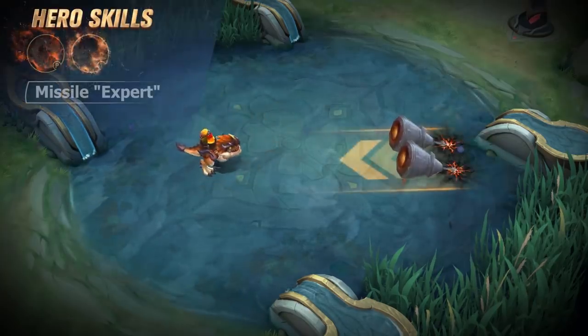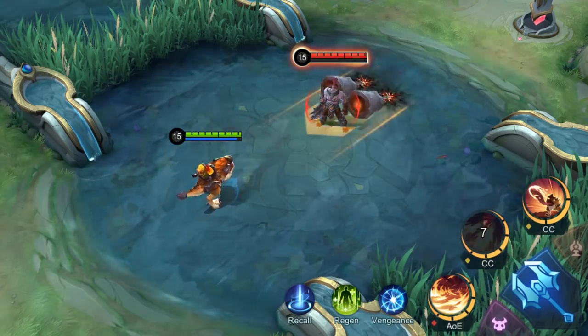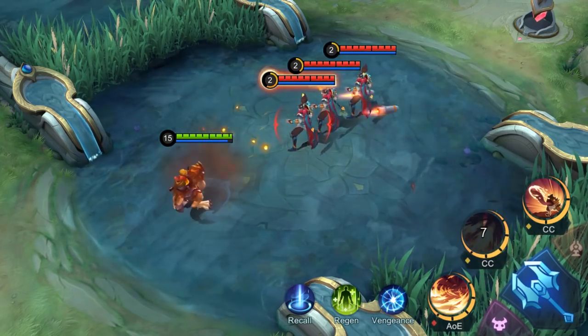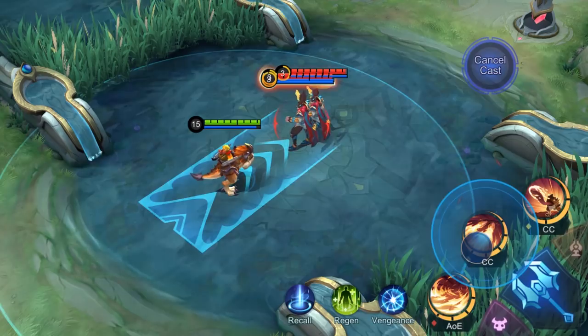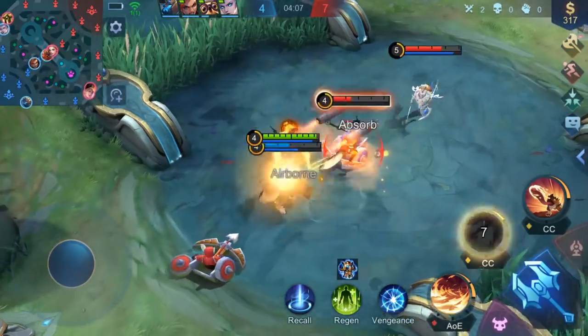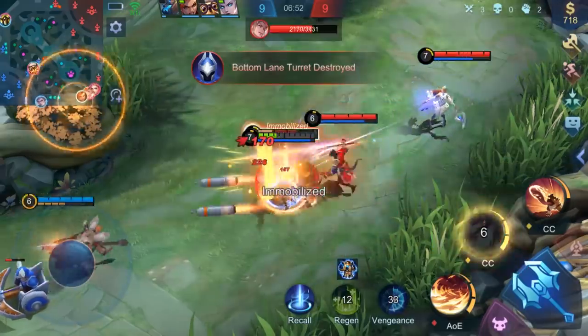Second skill, Missile Expert. Barretz fires missiles at the designated area. The missiles will belch out a blast of flames from the rear upon landing, pushing enemies away and inflicting damage on them at the same time. This skill works mighty handy both when Barretz wants to initiate a fight for his teammates and when Barretz is on the run.